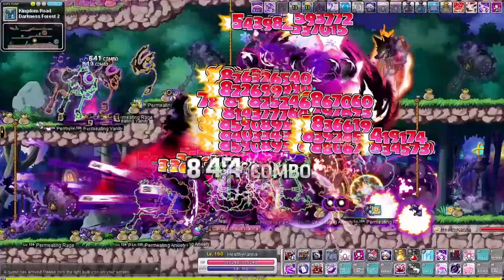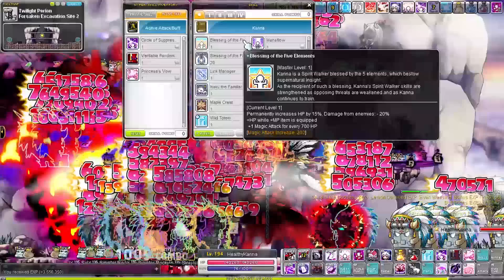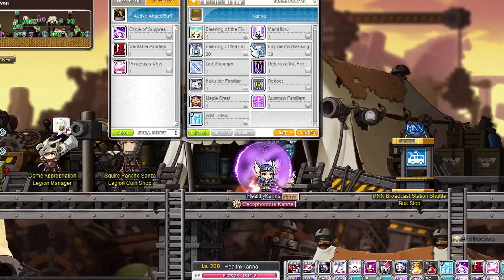I kept grinding all the way to level 200. At level 194 I finally achieved 200 additional magic attack from the passive — that's like 1.5 weapons' worth of magic attack. Once I hit level 200 I could assign my final points to HP; we get around 80 health for every point put in there. With a weapon with a slightly better flame, I got us to 150k HP — that's actually more HP than my Demon Avenger has at level 210.